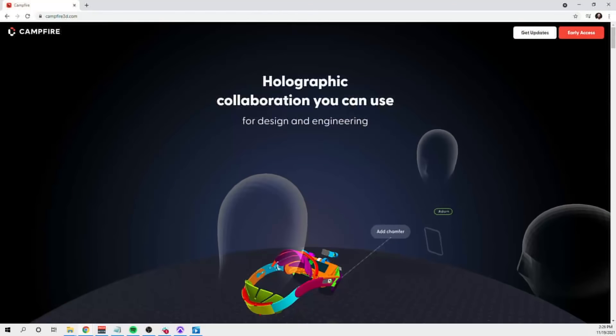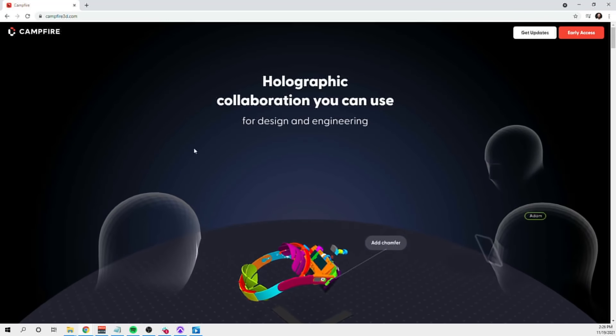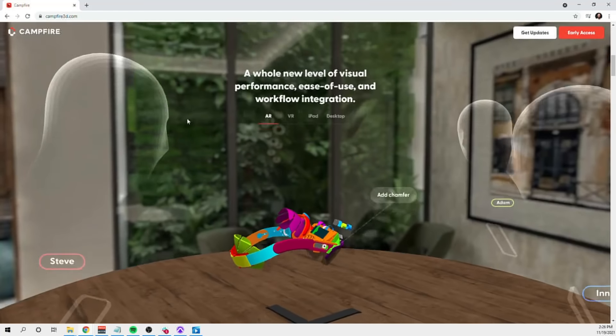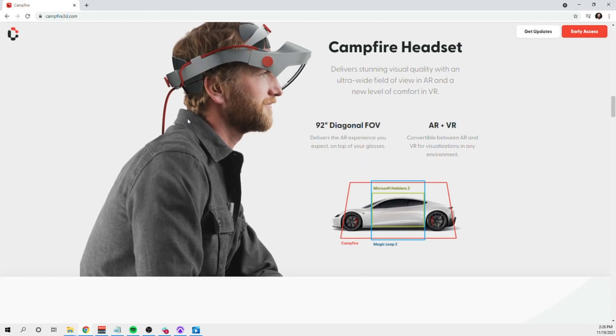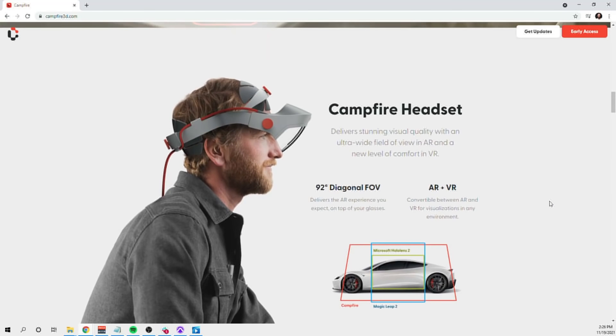Eric found this at AWE — it's Campfire 3D. He had some friends who described this product they'd seen there. If you scroll down you can get some details. What was impressive is it's got a wider field of vision than the HoloLens or Magic Leap, as you can see in their diagram.